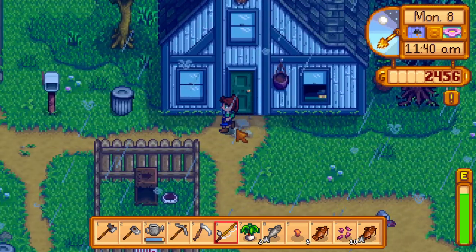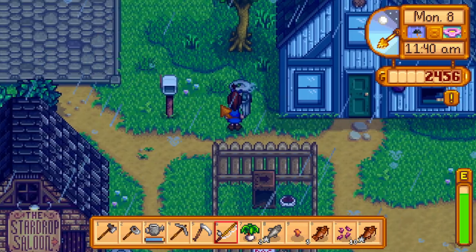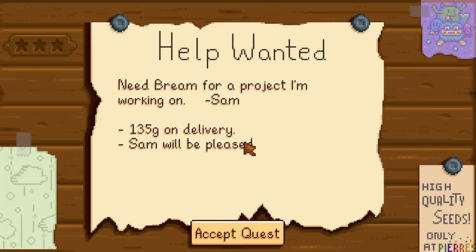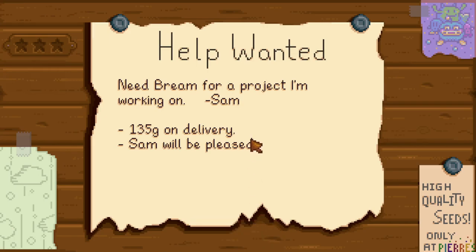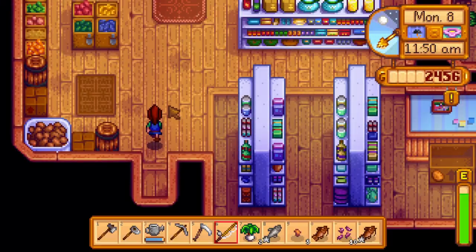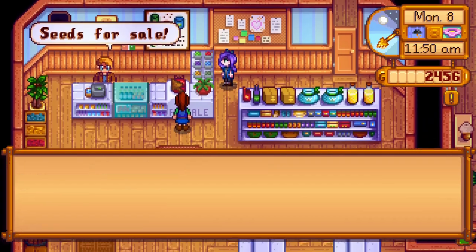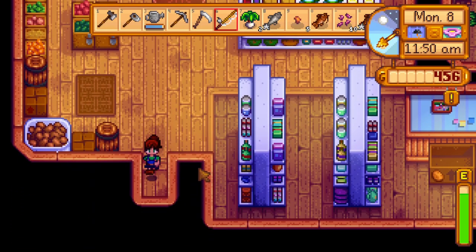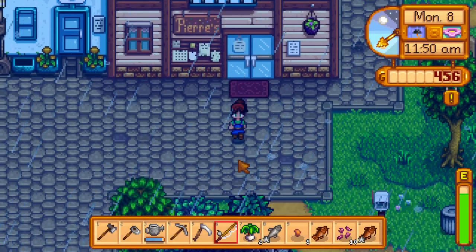The river, the lakes, the ponds — all that good stuff. Let's go get ourselves a shiny new backpack. Oh, somebody's got a quest for me: need bream for a project, just one, easy to catch at my house — 135 gold on delivery, not too bad. Let's go ahead and grab that inventory space. Fantastico!